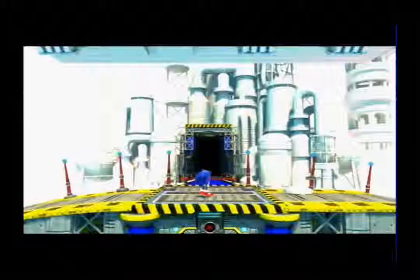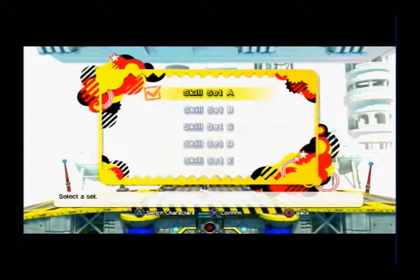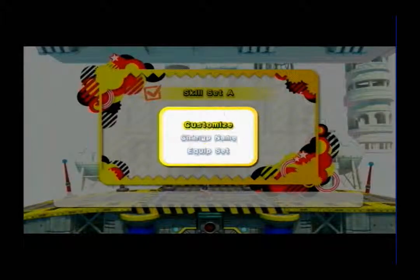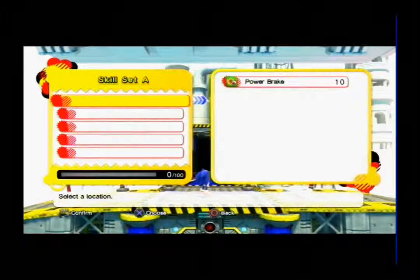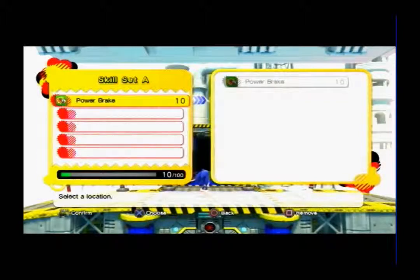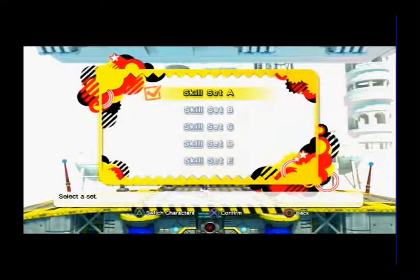From here you can go to skill customization to equip skills you've acquired. The skill you can equip is determined by your number of points, so choose wisely to create your own skill set. Oh, power break — I guess you have that right off the bat. We'll go ahead and equip that. I used 10 points out of 100, and we'll use this for both characters.